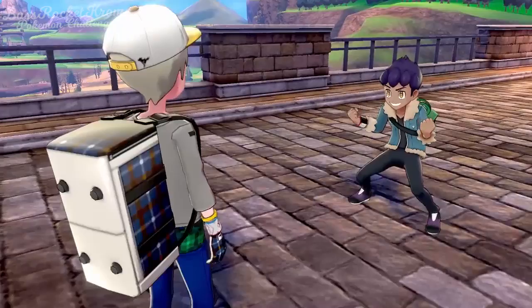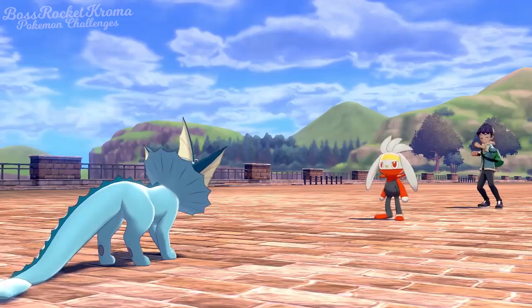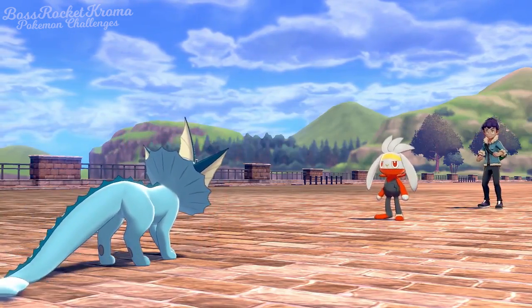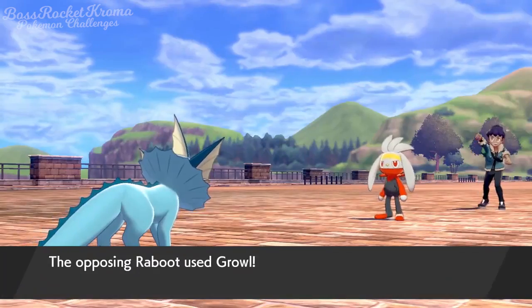Before we can make our way to Hulbury, we have another rival battle with Hop. Just like before, I lead with Kuni, and he actually almost beat us. But he sure is dumb for being the unbeatable champion's brother. Let's just call it Growing Pains — he gets better later, as always.